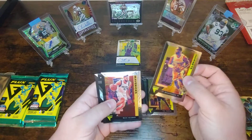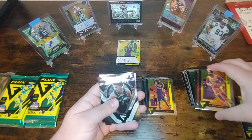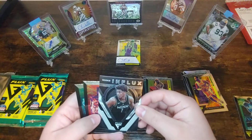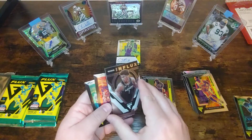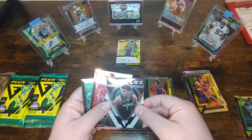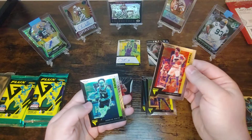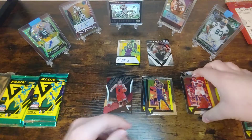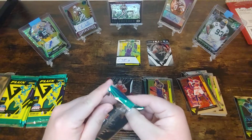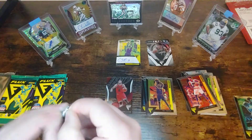Got a PJ Washington and a Max Kleber. Then a rookie influx — Ant! That is a sweet looking card, super nice. Two sweet pulls already. Got a Tobias Harris — liked him as a Buck — and a Derrick White. Already happy with this box even before the encased. Pulled a nice looking Ant rookie, cool auto too — can't complain at all.